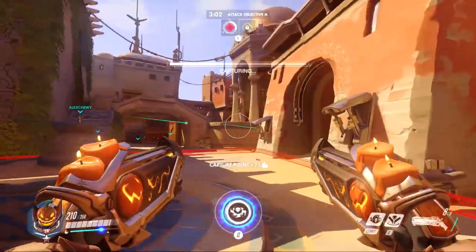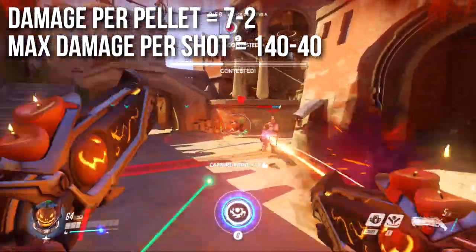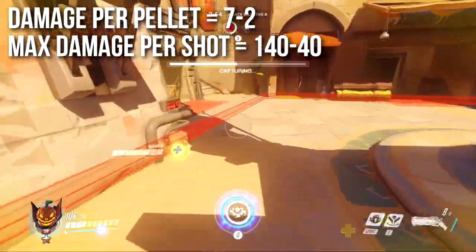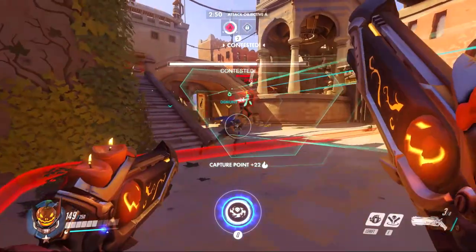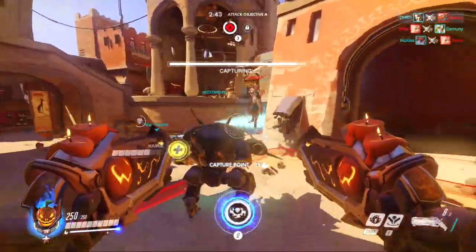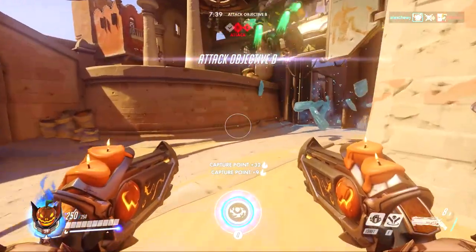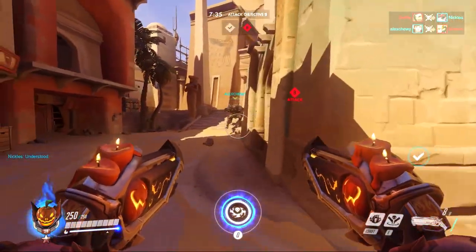Each pellet deals up to 7 damage up close, decreasing down to 2 damage at a distance, meaning the maximum damage per shot is 140 up close and 40 at a distance — though at range you won't be hitting the entire shotgun load. The damage falloff range is very significant; outside of maybe 5 to 10 meters you're going to be doing that minimum damage. The damage drop on Reaper is very fast, so you want to be very close to get those 140-damage shots.